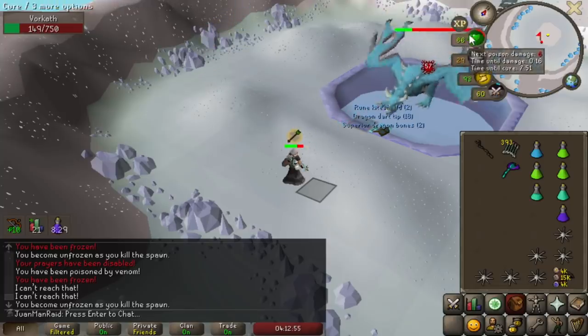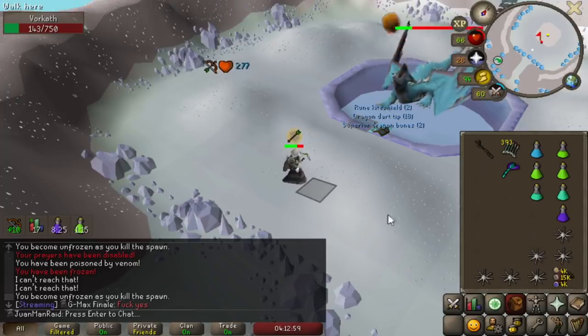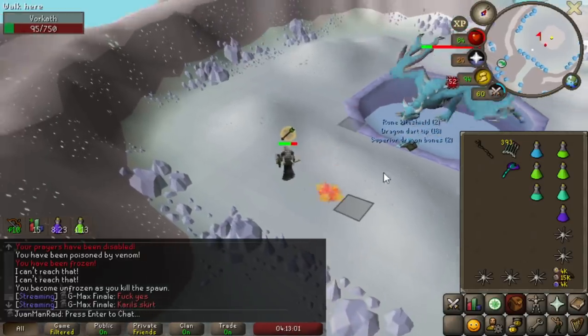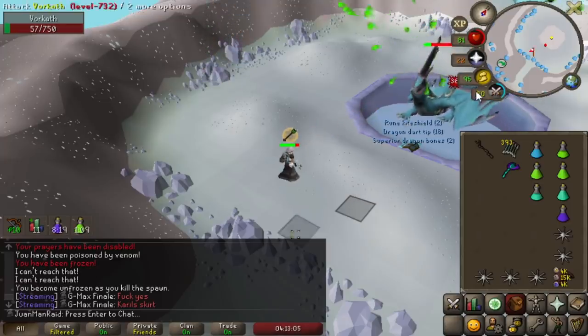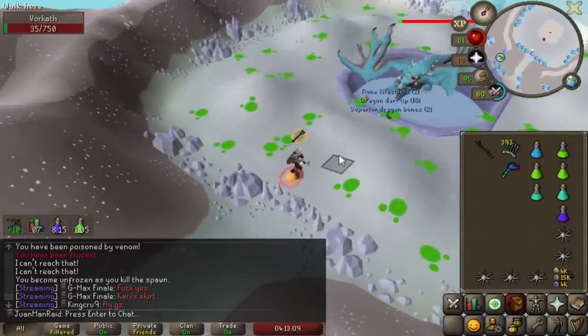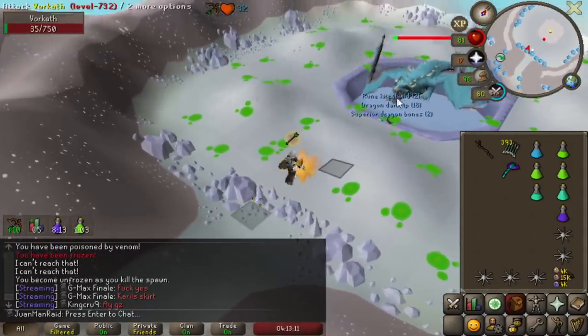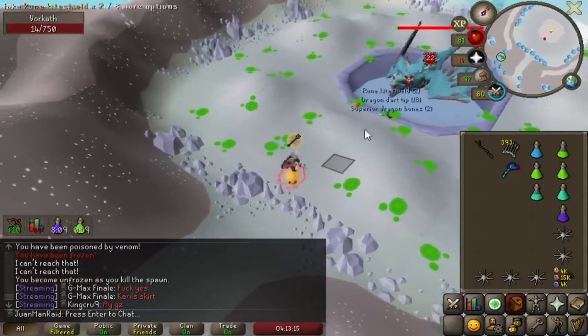It saves me on having to make anti-venom, which is a scale saver and torso saver, so it's nice. I can still do like two to three kill trips with no problem just using anti-poison, drinking about two to three doses a kill. I'm just gonna do two kill trips because this thing eats up a lot — it's a good balance of not overusing your supplies.